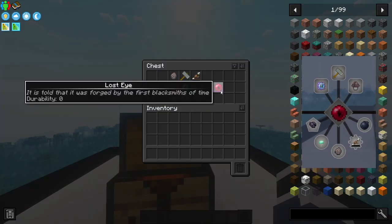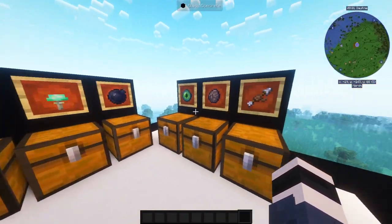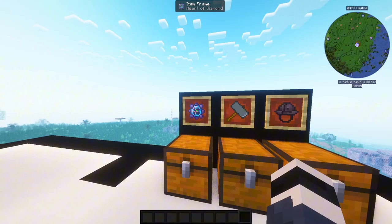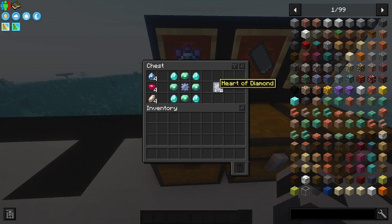Let's learn how to craft a Lost Eye. As you can see, we need nine items. First, you need Heart of Diamond. You can duplicate Heart of Diamond with this recipe if you get one, and you can also use ruby, aquamarine, and onyx instead of jade.